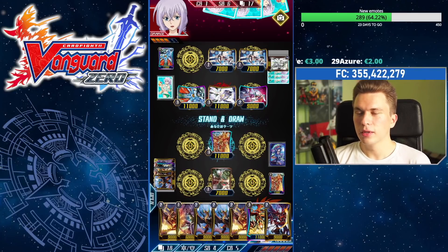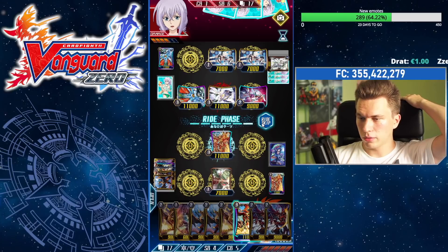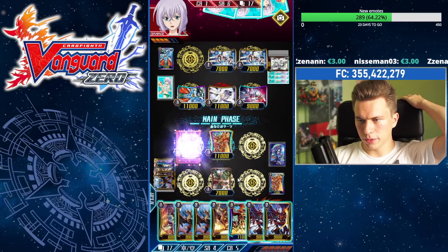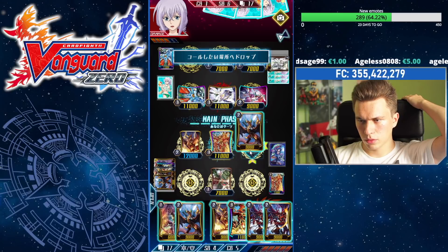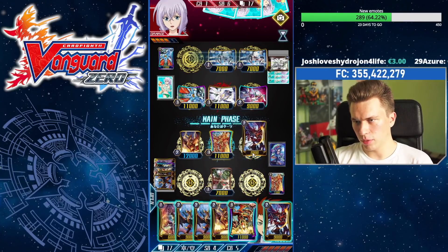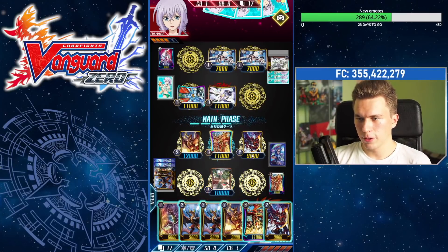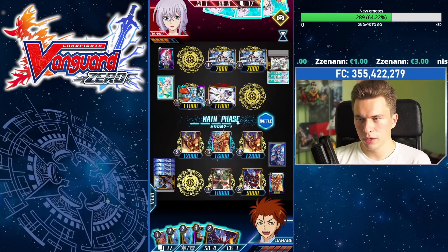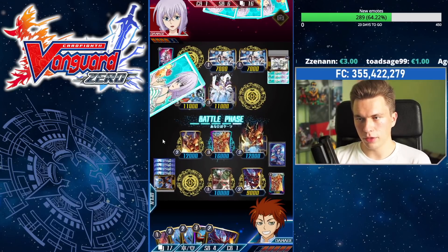This might be the rare opportunity to see me use Descendant's counter blast 2 effect — very very rare. We're going to stay on Descendant, call down the 12k attacker. I want to call this down but then put it back and call down the other 12k attacker. I'll use Death Scythe to pop something — Shookie gets power. I want him to be able to carry my Descendant in case of failure. Put this back, take the 12k attacker. Use Descendant to gain some power, keeping the one counter blast available.